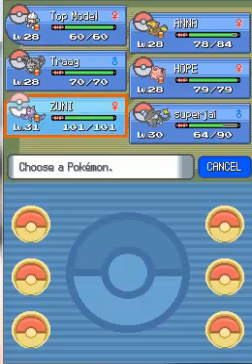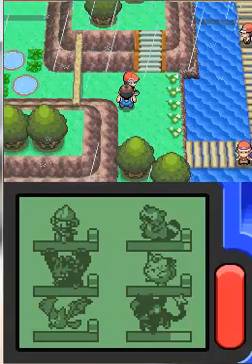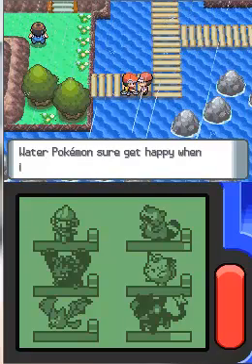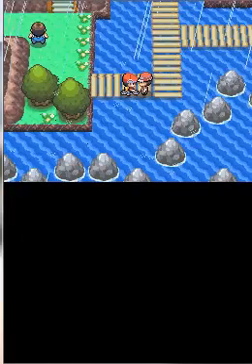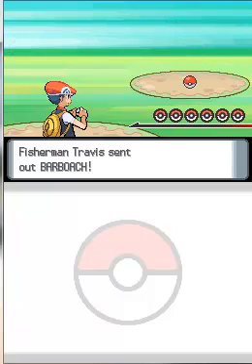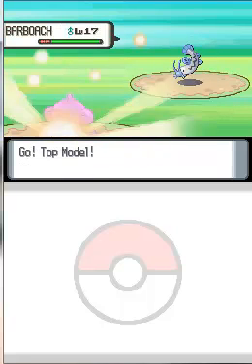I'll switch to Top Model, since Top Model still has 9 levels to go to evolve into Medicham. So I'm going to battle this Fisherman. Water Pokemon sure get happy when it rains. That's obvious because you love water Pokemon, so of course you're going to love the rain. Fisherman Travis has a team of 4 water Pokemon. The first one he sends out is a Barboach, which is a water-ground Pokemon. I'll be using Top Model.